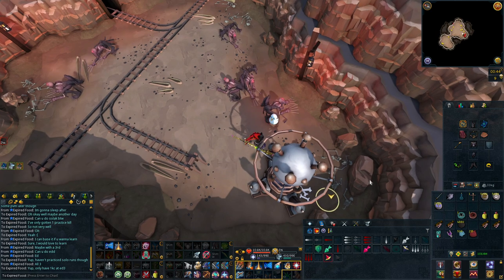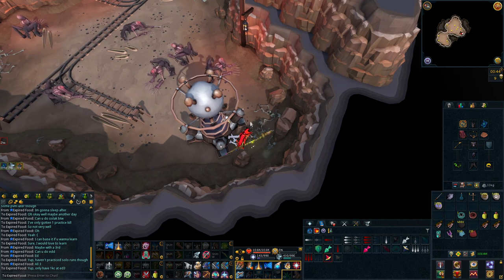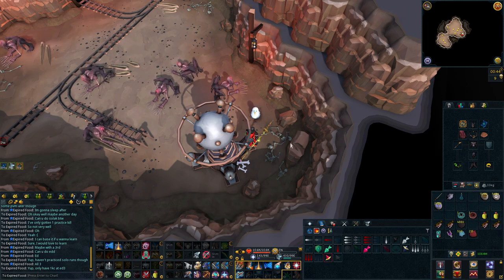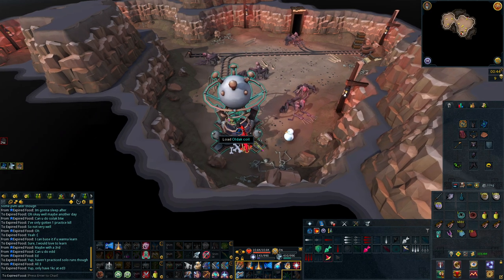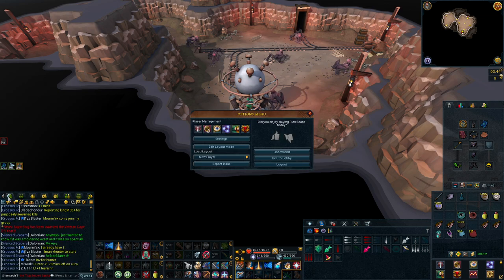I want to thank Protox for allowing me to link his guide. If you are looking for a more in-depth tutorial of how to set this up, definitely check out his guide. His guide was made before the Crit Bloom Armor was released, so it is slightly different but basically the same thing. If you want you can tweak it and add your Crit Bloom Armor with the Animate Dead spell.